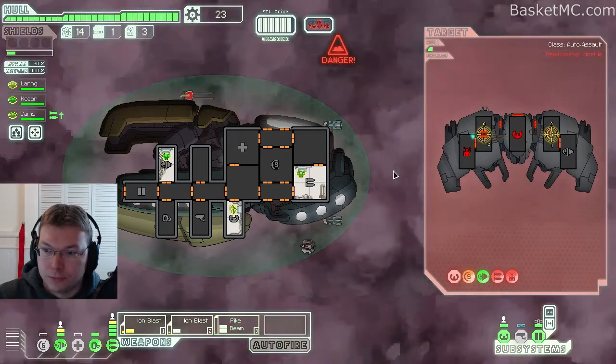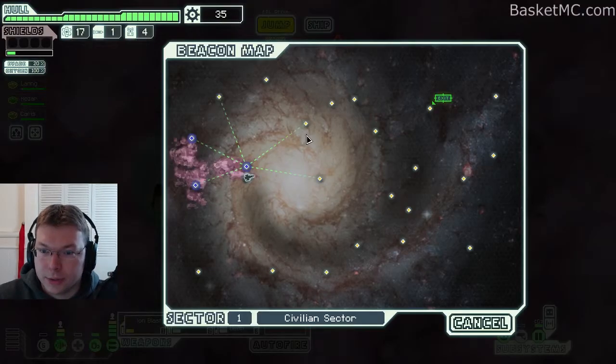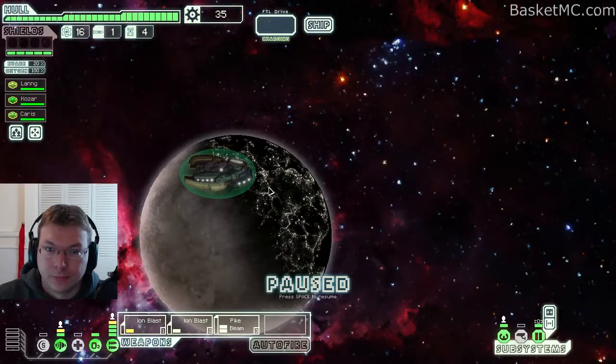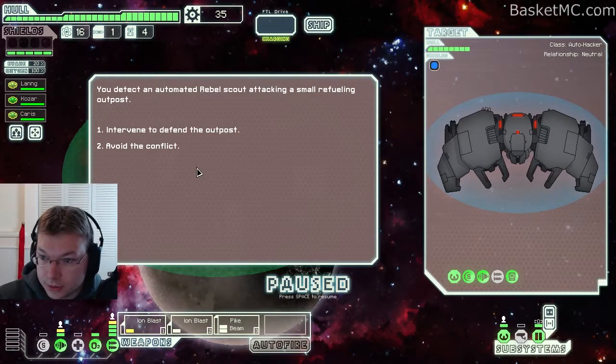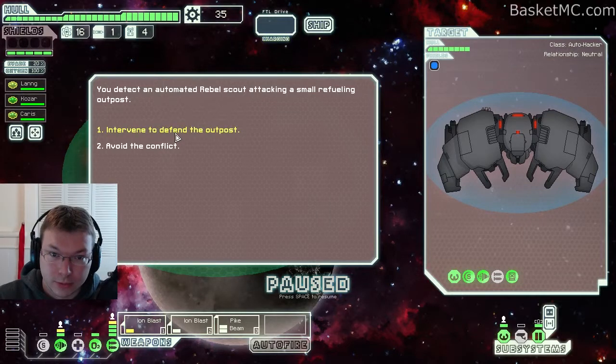Finish him. What do we have? They have a hack and a couple weapons. Alright, let's go ahead and intervene.